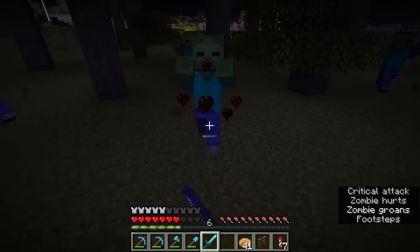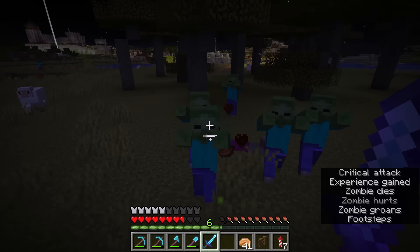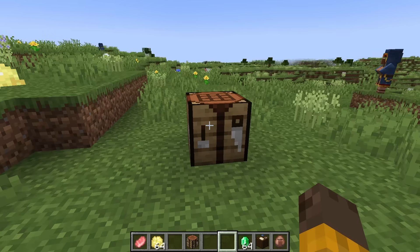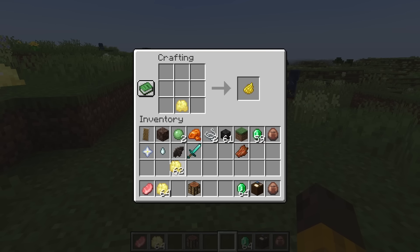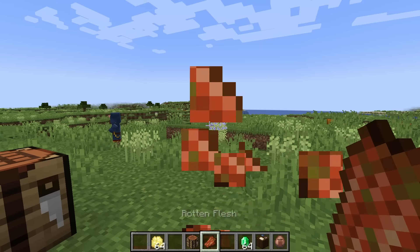Oh yeah, so I didn't add a way to get Rotten Flesh because that item's literally useless — but I guess that makes me a fraud. So I'll just do meat plus brimstone equals Rotten Flesh. I don't know why anyone would want that, but it's available.